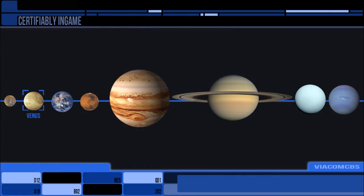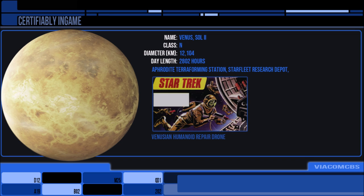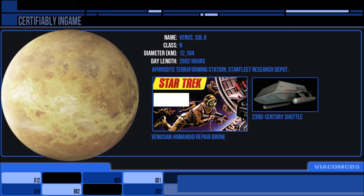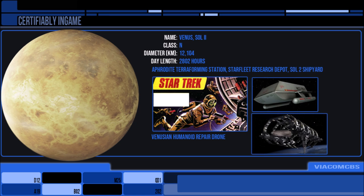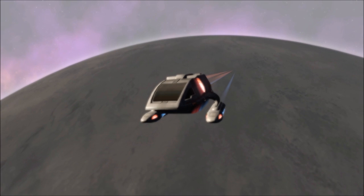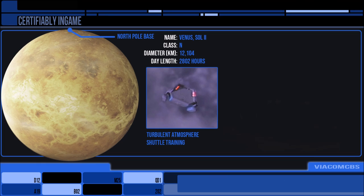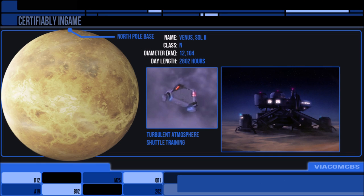Venus is a little more active, with several facilities and factories that create shuttles and automated drones. In orbit is the Sol 2 shipyard, which serves much the same function as the shipyards over Earth or Mars. The first ground base established was an environmentally sealed facility called the North Pole Base, built as a pre-Federation facility. The planet was a known location for shuttle training in hazardous atmospheres, although the stifling greenhouse furnace will eventually be a thing of the past. By 2371, terraforming had begun in earnest and within a decade the difference was notable, but the surface was still uninhabitable, with an estimate of around a hundred years for full completion.